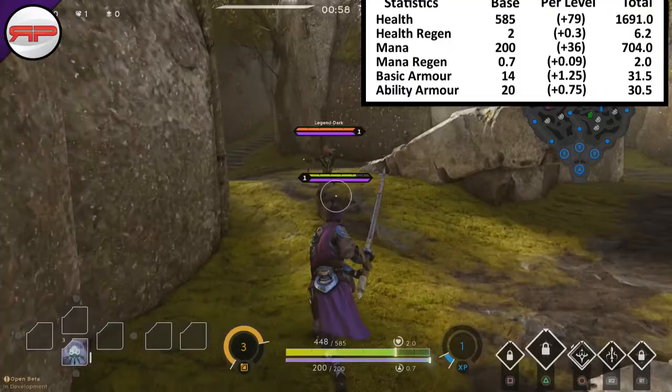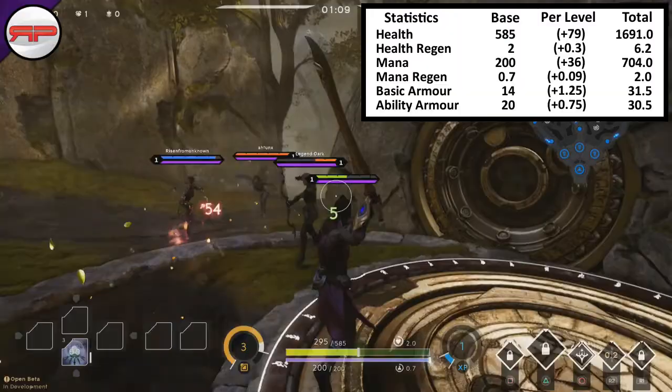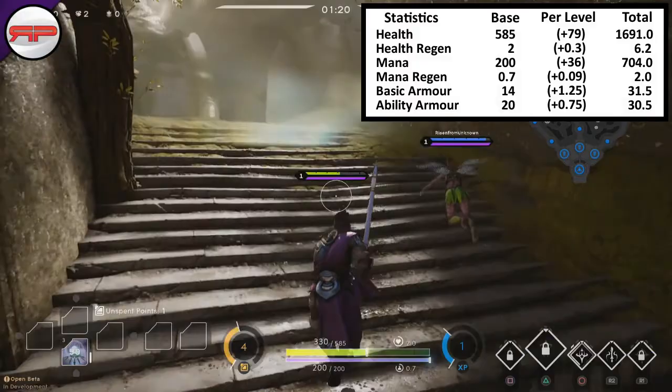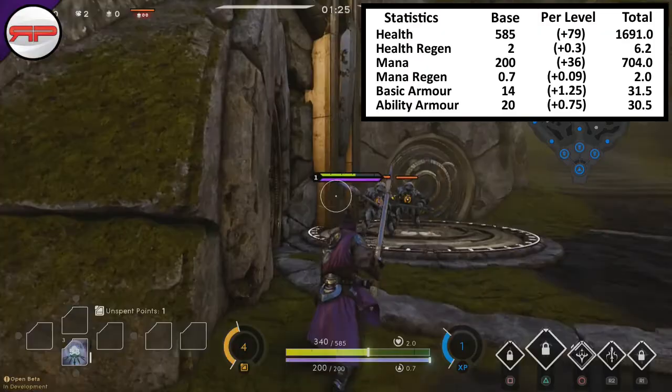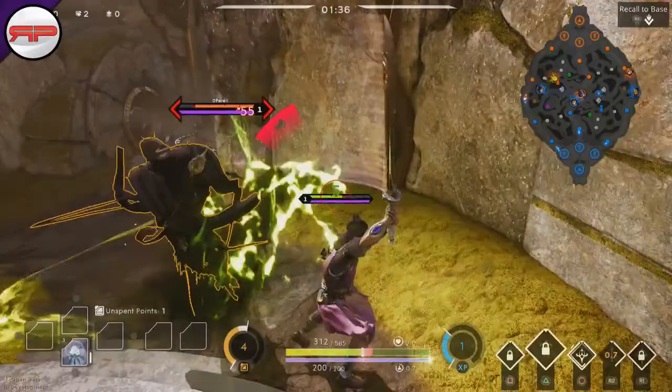Looking at his stats: his health starts at 585, he gains 79 per level to end up at 1691 - round about normal fighter health. He's got 2 health regen at base, 6.2 at max level, that's pretty standard. His mana starts at 200 and ends up at 704. Mana regen starts at 0.7 and ends up at 2. Being a fighter he starts with 14 basic armor, gets 1.25 per level ending up at 31.5, and starts with 20 ability armor ending up at 30.5.